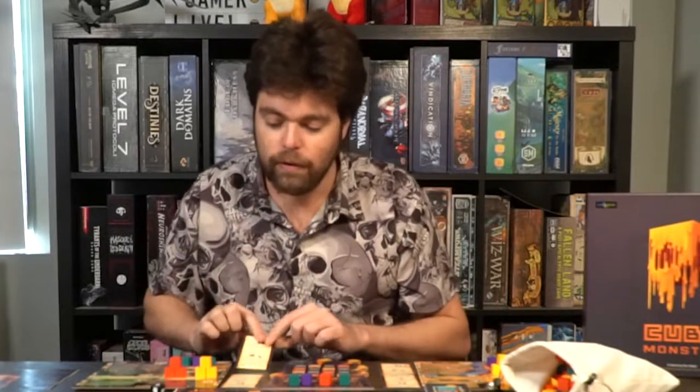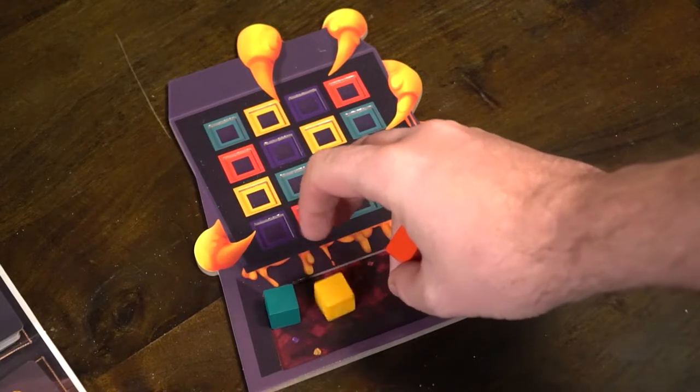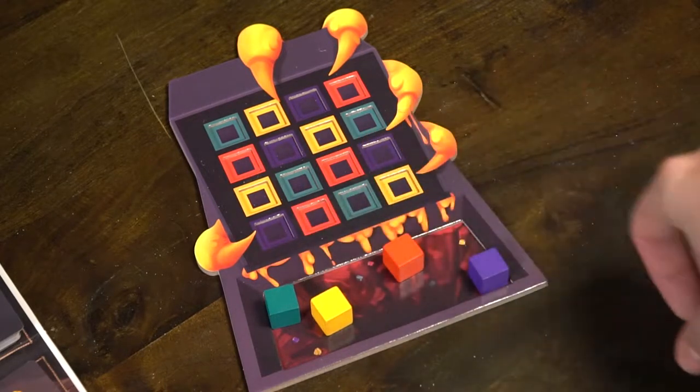Take one of your player reference cards and set the main die that you'll be using for offerings aside, along with the bag of extra cubes. The final thing you'll need is the monster board. All you're going to do is take two plus the number of players cubes and place it in this feeding box, and then you're ready to begin the game.